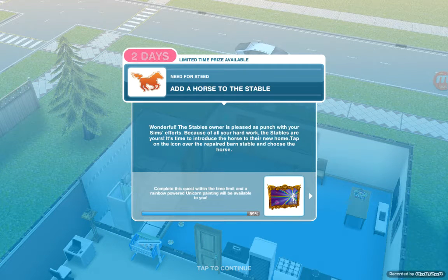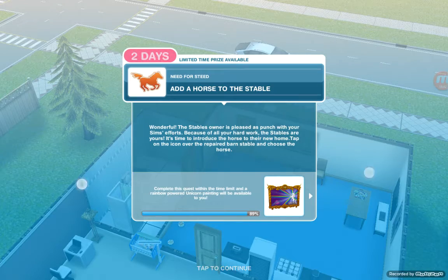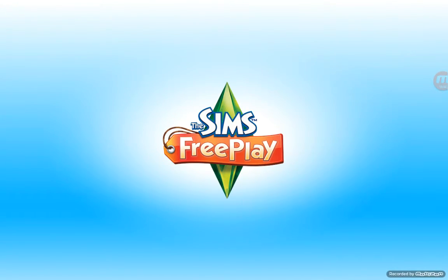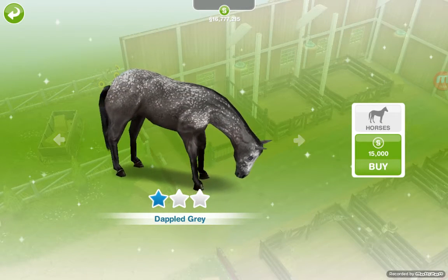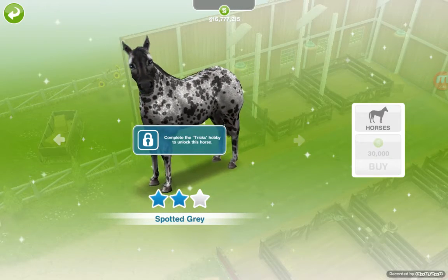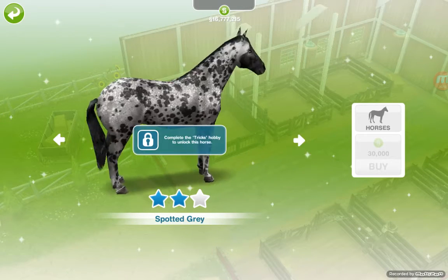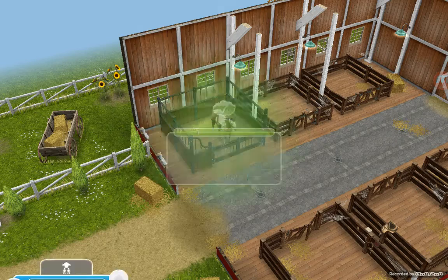Next task: add a horse to the stable. The stable owner is pleased as punch with your sim's efforts — because of all your hard work the stables are yours! Tap on the icon over the repaired barn stable and choose to add a horse. We have horses here: dappled grey, patch brown, spotted grey — the 2-star horses will take a bit more time, so I'll just go ahead and get this one.